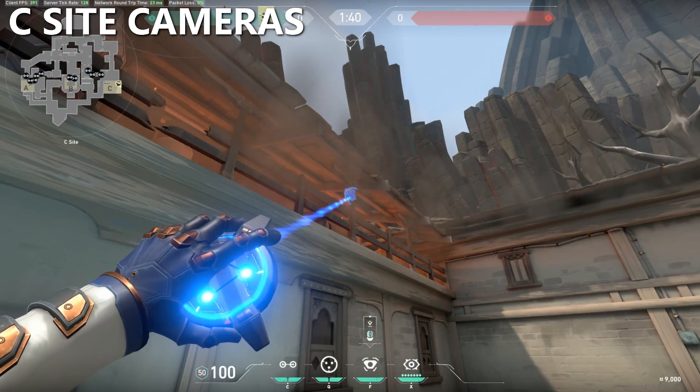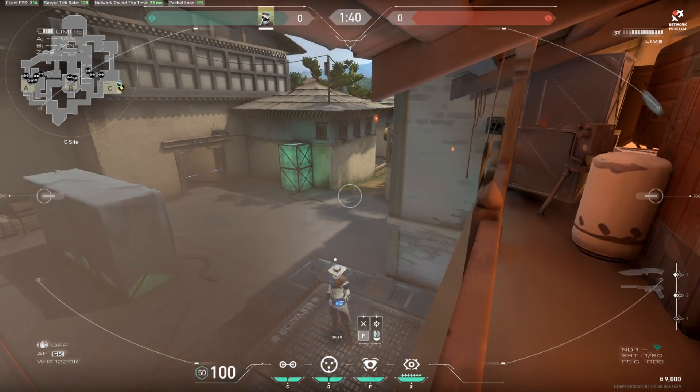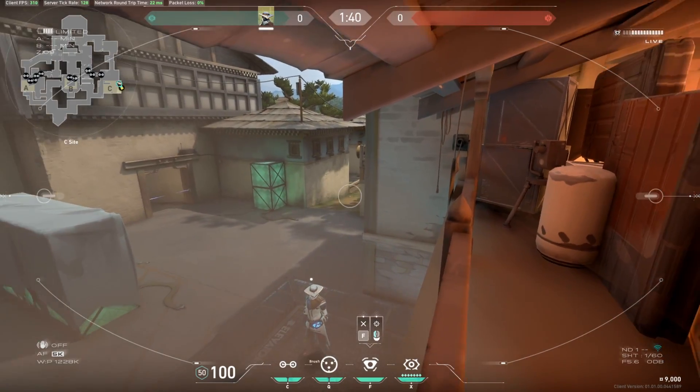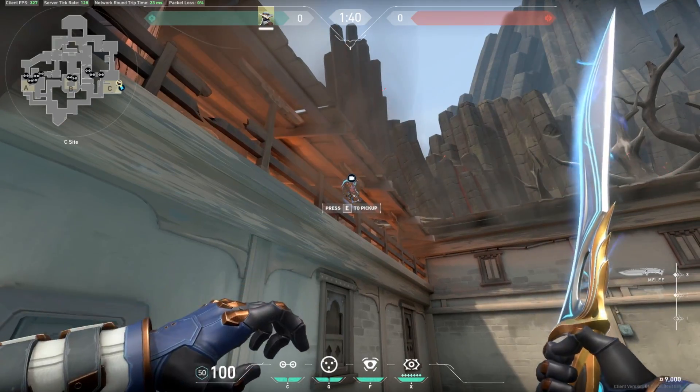For the actual C site, a decent camera spot is along these fence posts here. This one is kind of hard to see because it has the smoke and fire behind it. It gives you a pretty good view of long and you'll also be able to see anyone pushing up from garage as well. That's not a bad camera.